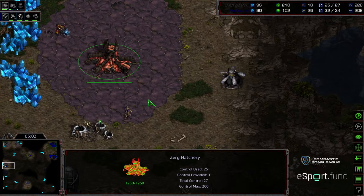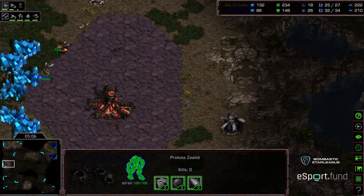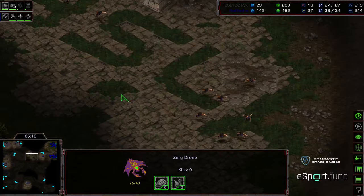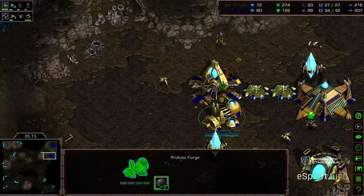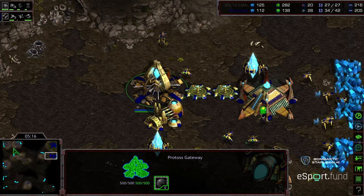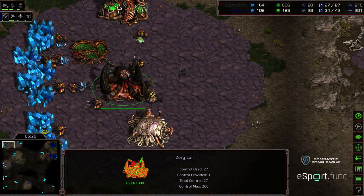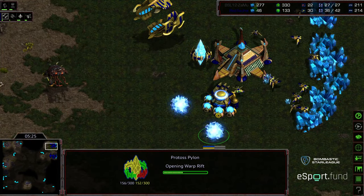Zammu is kind of backing off that tactic. He does have the Spire building. The 9 o'clock base — he's got a Hatchery that's been scouted out by this Zealot. The Zealot is pushing a drone off that line; the Zerglings should be able to get basically a free kill on that Zealot. Level 1 weapons being upgraded. Fisheye declaring he's going to take air control.